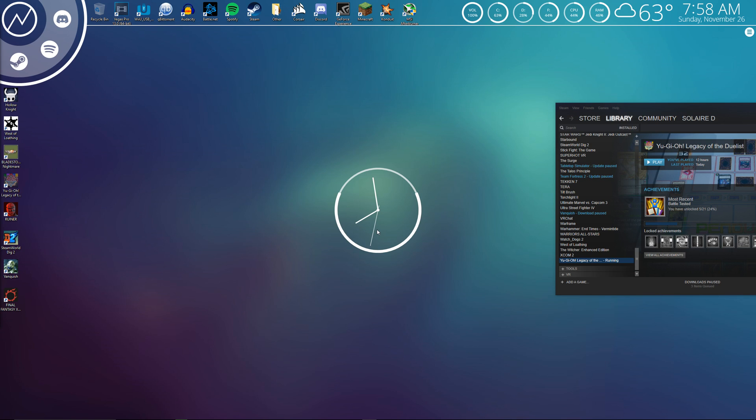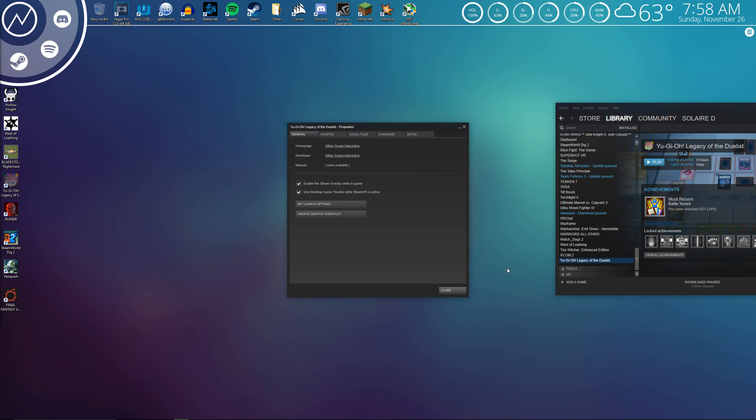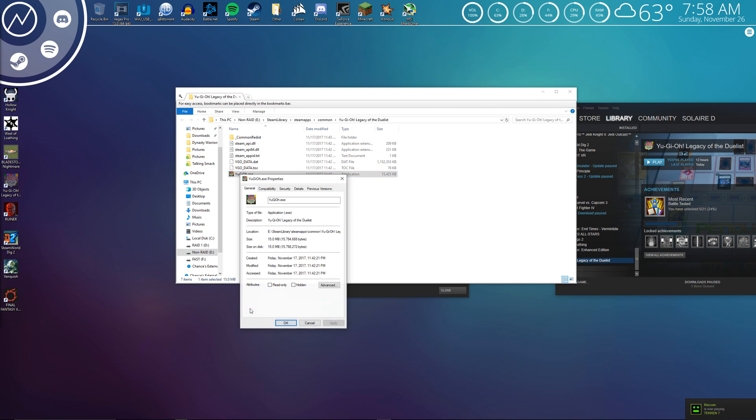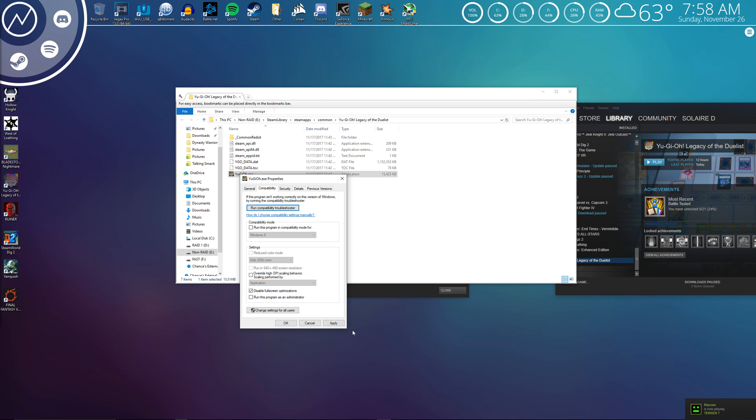So let's just exit here. It's a real simple fix. Just go to Yu-Gi-Oh! Properties, Local Files, Browse Local Files, and then right-click Properties, Compatibility, and then Disable Full Screen Optimization.